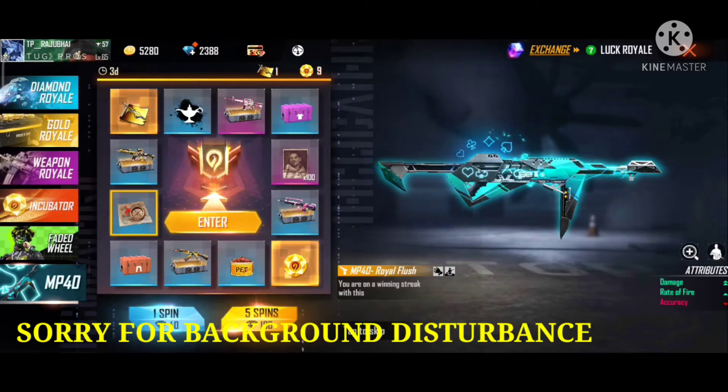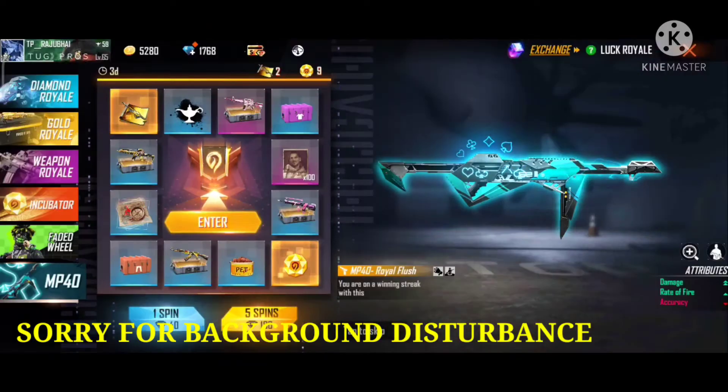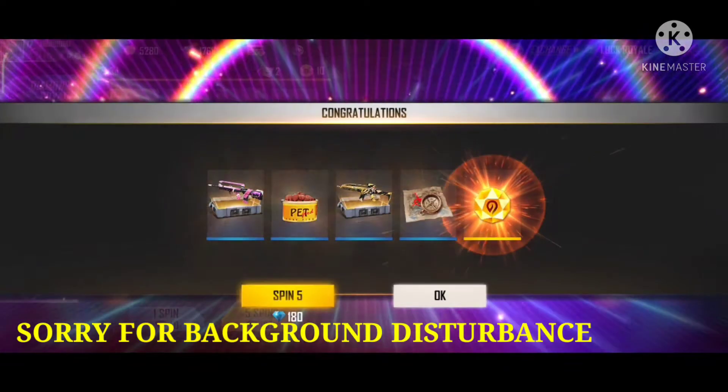We are going to win 3x and spin for 4x. I can't see! I have three blueprints for a minimum of 2500 to 2000.